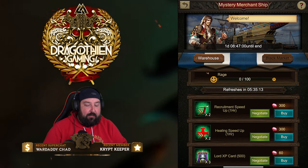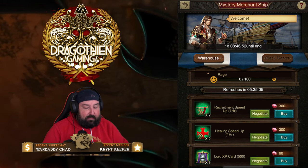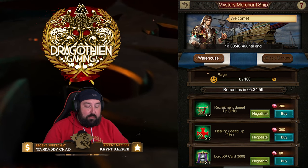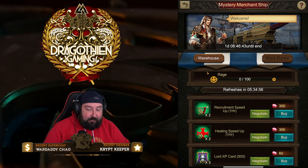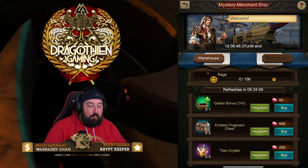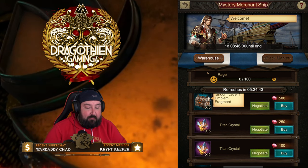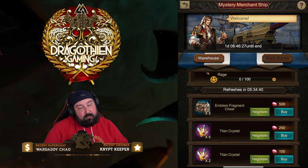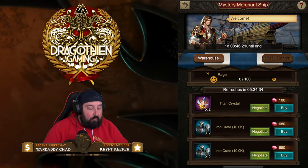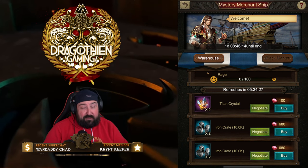You can really take advantage of how the system is structured so that you can get what you want quickly and efficiently. Let's start with what items are available. We've got Recruitment Speedups, Healing Speedups, Lord XP cards, a Gathering bonus for one hour, Emblem Fragment Chest, materials, artifacts, and Titan Crystals. Resources are a little expensive gem-wise, in my opinion — we'll see how high we can get the percentage off.